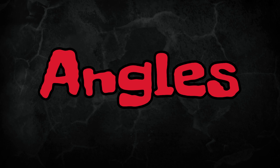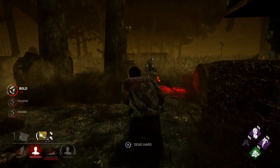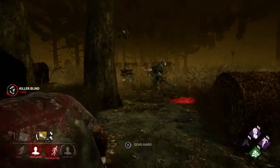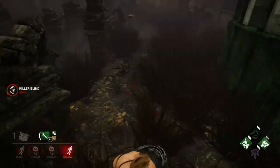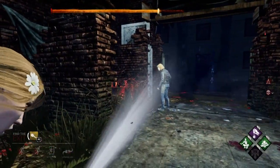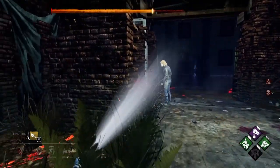Now I'm going to go over the angles you can get. There are really only two angles you can get in this game: the straight-on angle, or the slightly turned angle, which I'm showing you right now — you can see how the wraith is slightly turned to the side, and with this ghost face, he's slightly turned to the side as well. You cannot get blinds or saves if you blind the back of the killer's head or the side of the killer's head, as you can see with this legion.